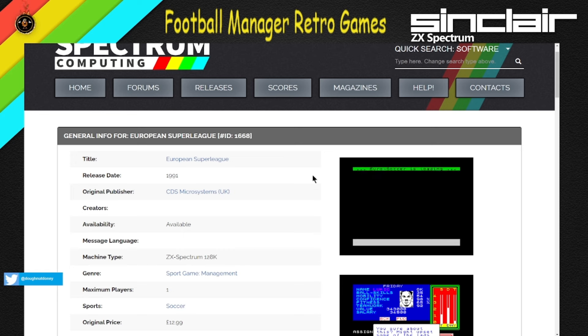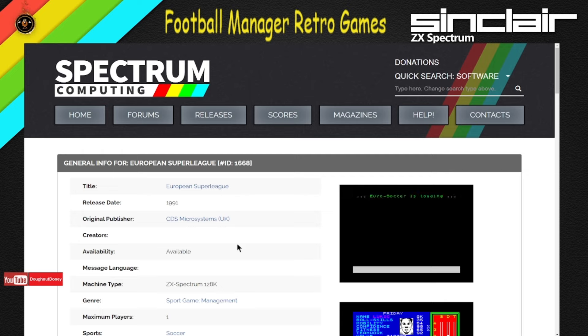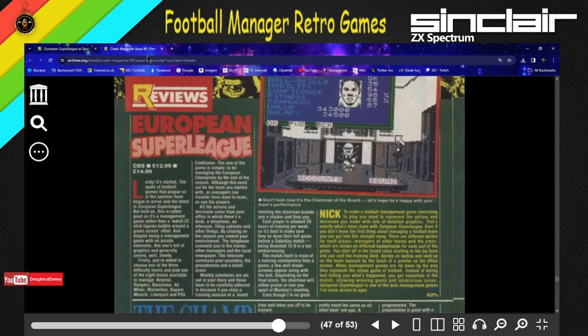This was made in 1991 by CDS Microsystems UK, £12.99, so it was a full price game. The disc price was £14.99, but that could have been for the Amstrad. This was available on the Amiga, Amstrad, and BBC Micro as well as the Speccy, and it got 77%, which is actually pretty decent reviews. We'll have a look at the review from Crash Magazine, and generally it was actually pretty good.